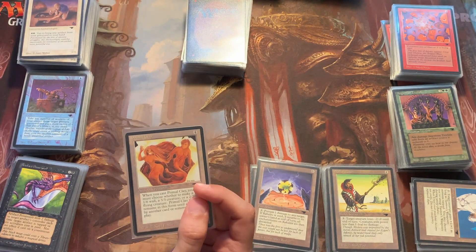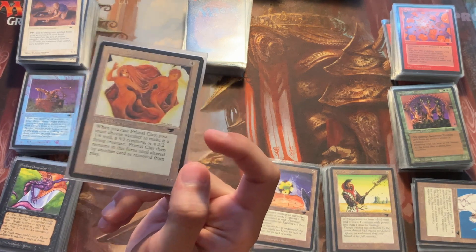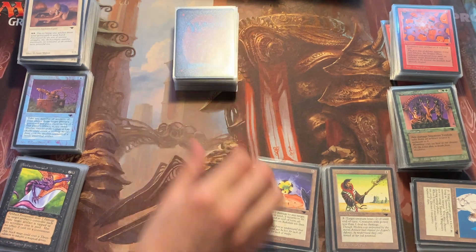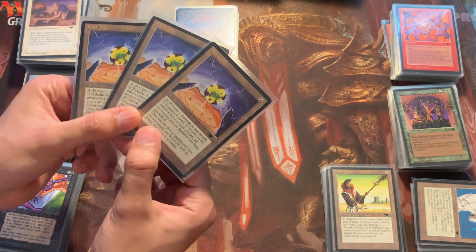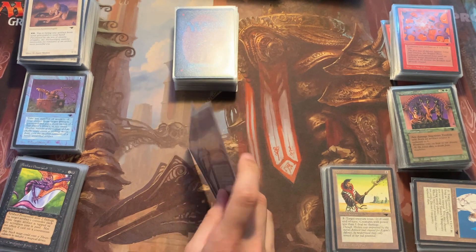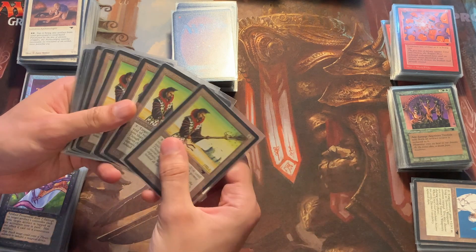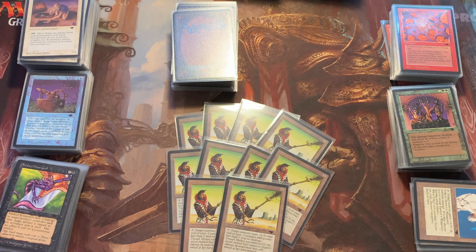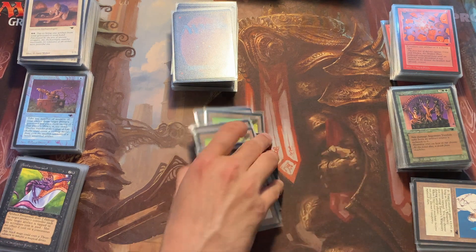Primal Clay I need only two more of since it's a U3 — as rare as Transmute Artifact but with a rather meh effect. Every set has bad rares obviously. This next card I have all I need of — three of a U3. The Staff of Zegon I need two more of — I have ten, so maybe I already ordered those. We'll see in the next cardboard haul.